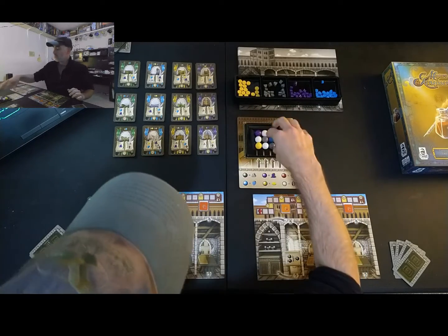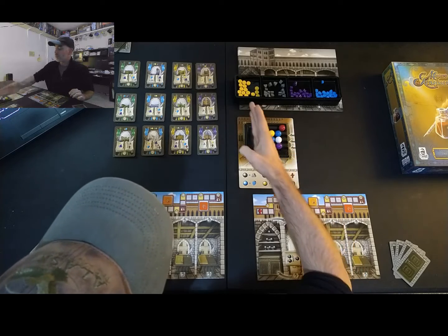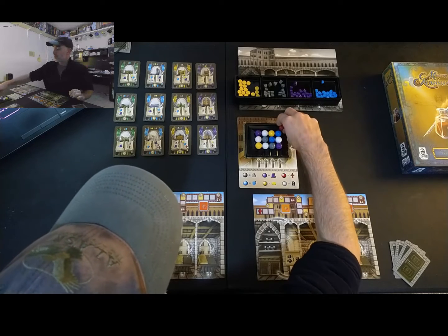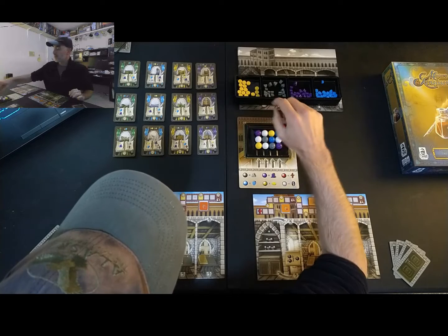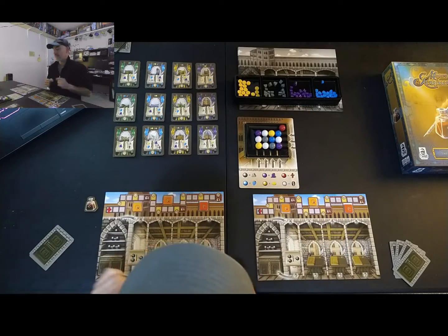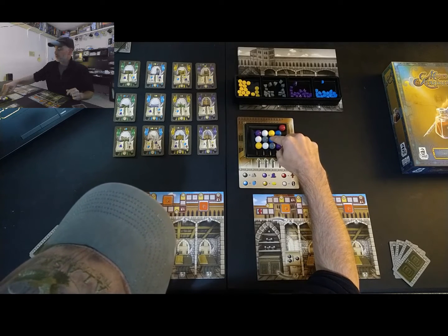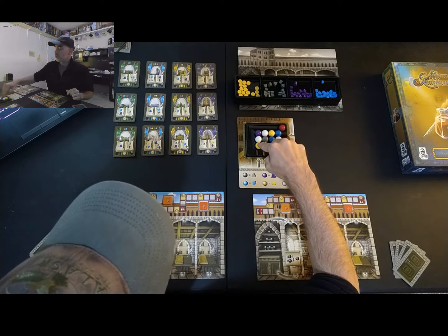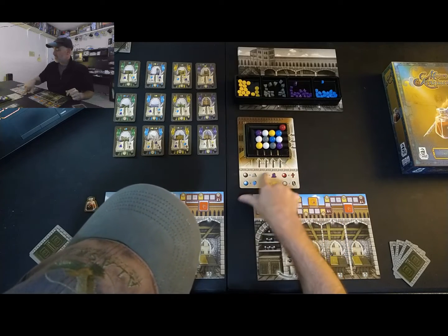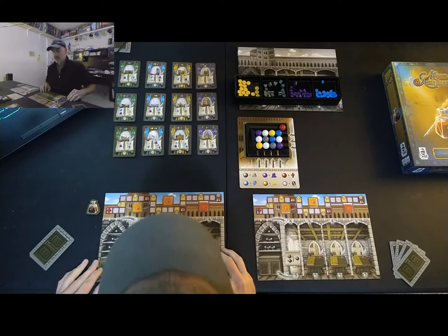When you take the action of gathering resources, you're going to take resources from either one of the three rows or one of the four columns. This marble rolls down a tray to the bottom and pushes another marble down. The purple marbles get you merchants, blue gets you shields, gray gets you stone, yellow gets you gold, and red gets you faith, which I'll explain in a bit. There's a nice little aid here. White generally gets you nothing, although when I explain the leader cards, you'll see that sometimes white can give you something in certain situations.